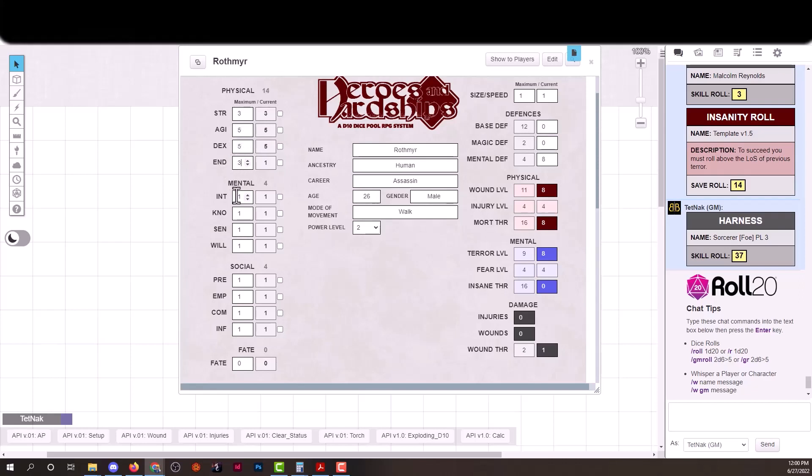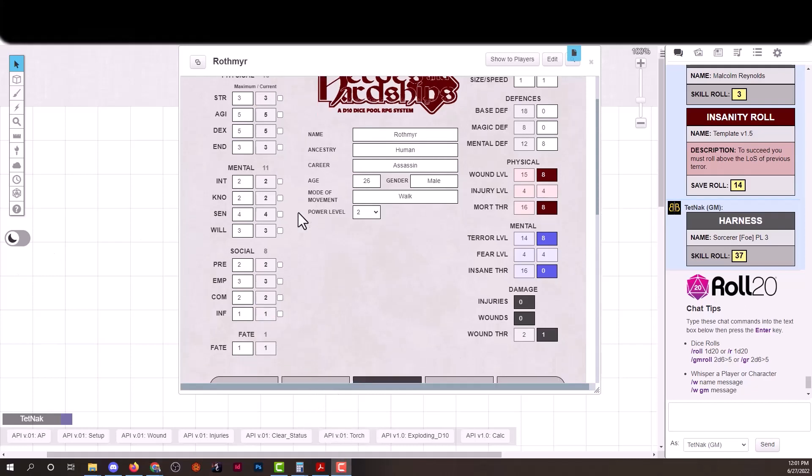We're making an assassin with a total of 36 points for a power level 2 character: 3 in strength, 5 in agility, 5 in dexterity, 3 in endurance, 2 in intelligence, 2 in knowledge, 4 in senses, 3 in willpower, 2 in presence, 3 in empathy, 2 in communications, 1 in influence, and 1 in fate — giving him one fate point remaining.